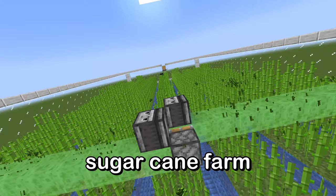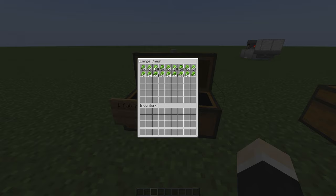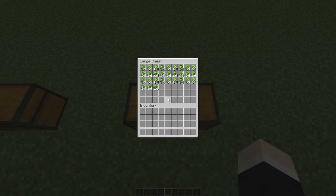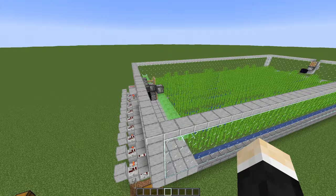In this video I will show you how to build this highly efficient flying machine sugarcane farm. One full harvest with this design gives you over 17 stacks of sugarcane — that's a bit over 1000 pieces. And if you AFK and just leave the farm on, you'll get over 1700 sugarcane per hour without hopperglox or anything.